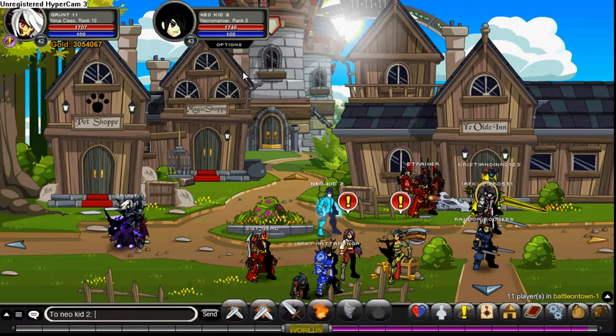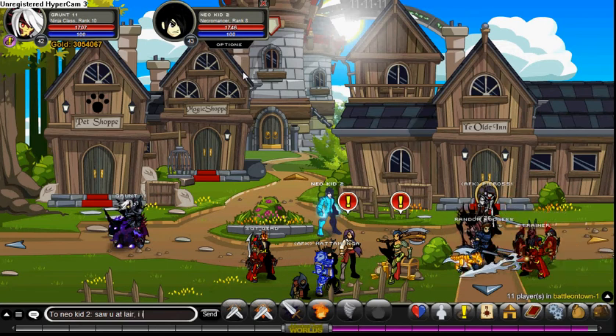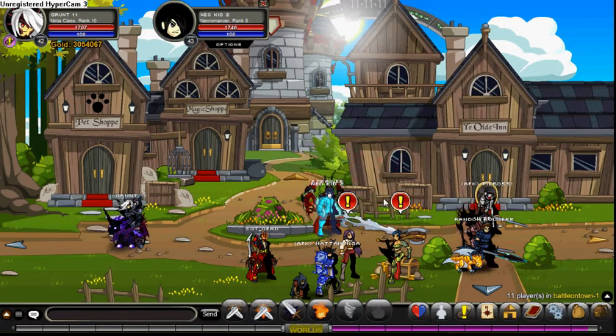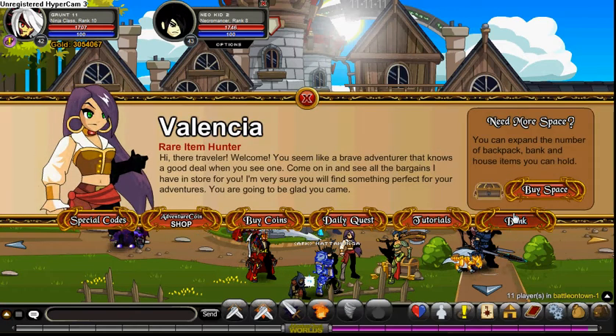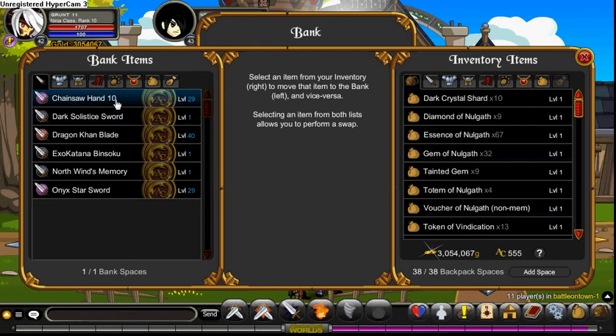Here's my bank. I'll show you my swords: the Chainsaw Hand 10, Dark Solstice Sword, Dragon King Blade, Exo Katanas Bin 2, North Wind's Memory, and Onyx Star Sword. For armors I have the Battle Test Axe Armor, Sarah's Wedding Guest, and Undead Berserker.